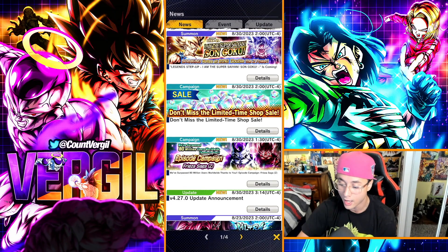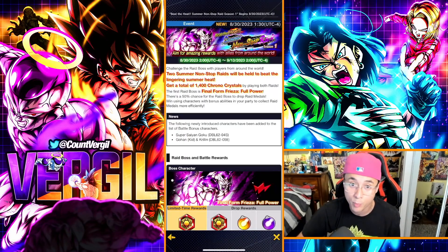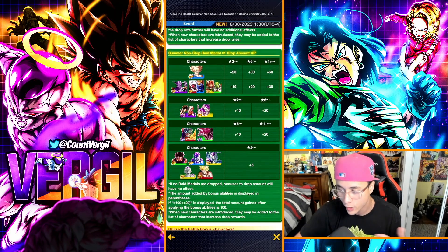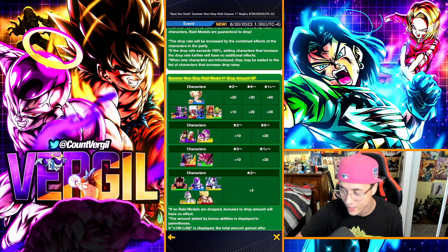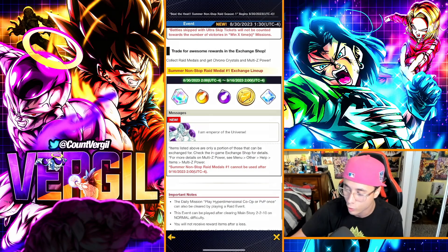First thing you should check out is the News tab — this is where all new events and content are displayed. We just got a brand new raid: the Summer Non-Stop Raid Season 1. You get Z power medals, and these are the boosted characters. You want to add them to your party — especially the top ones like the Ginyu Force, the new LF Goku, or any Ultras you have to complete the event.